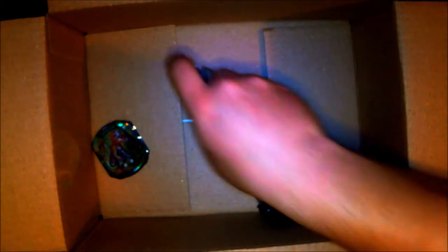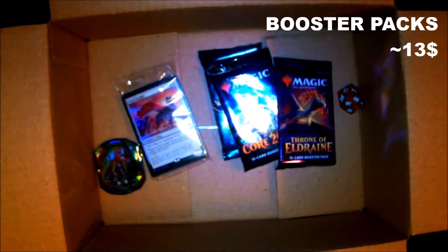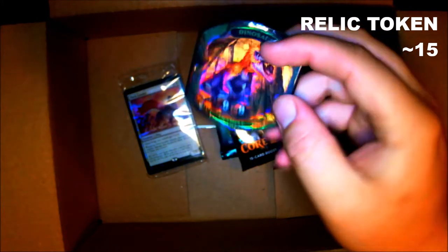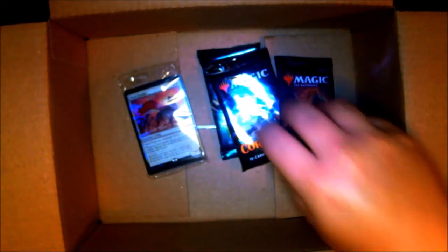Here's the playmat that was sent with it. I'll show that off in just a second once I get the box out of the way. He gave me three packs from Standard because I did buy the Standard box for $25. He gave me a relic token — super nice relic token — a little dinosaur trample, actually an oil token too, very nice. Spin-down counter for my Ikoria.